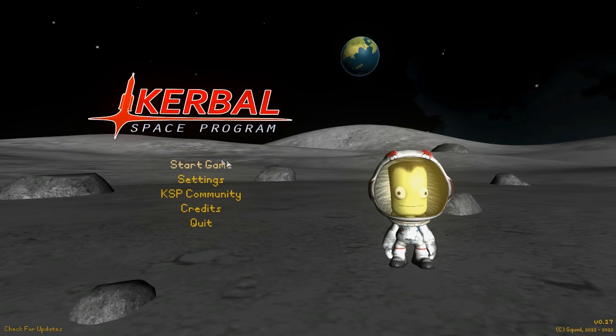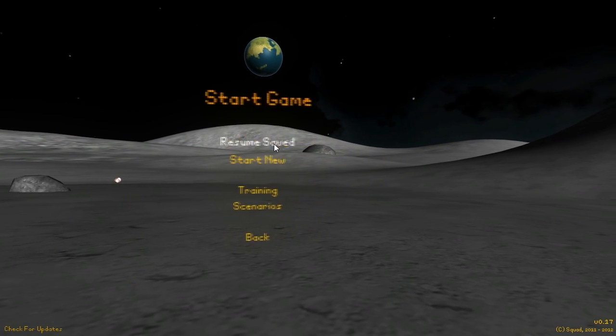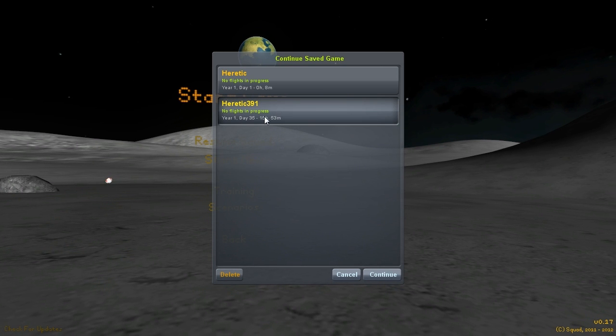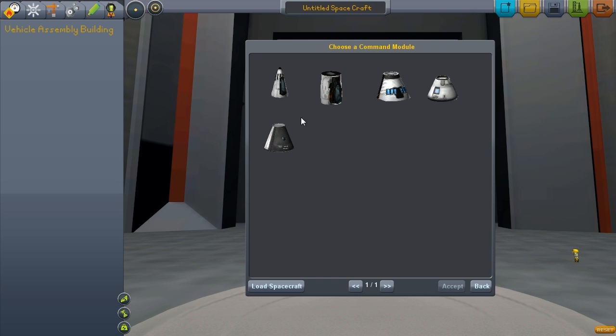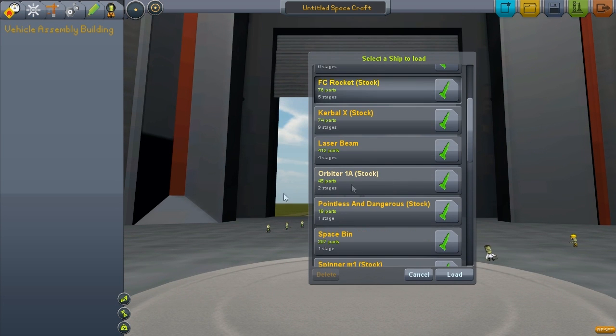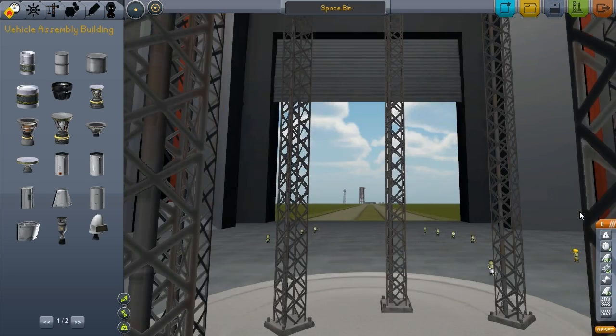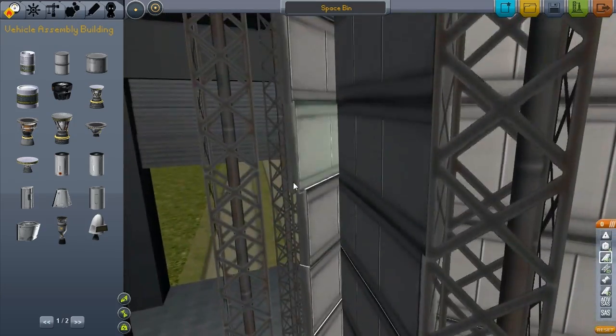Hey guys, welcome back to KSP. I made some new designs I'll be showing off today. I'll show you a special design which I created — I call it 'Space Bin'. It's pretty awesome. This actually collects rubbish from space; if you have anything in orbit, it picks it up.